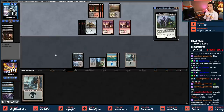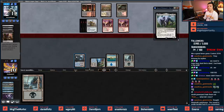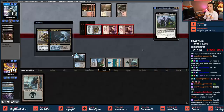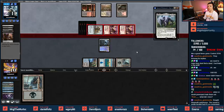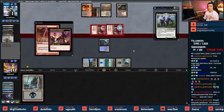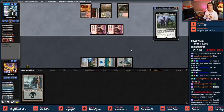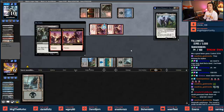Opponent plays another land, attacks with everything. They sacrifice Bowmat to try to remove the Tar Pit. They bolt the Tar Pit - four damage in, puts us to six. Marsh Flats - maybe a Scourge, Death's Shadow, or Knight of the Ebon Legion. Nifty. A Bobble too. Consume the Meek would be super nice here.